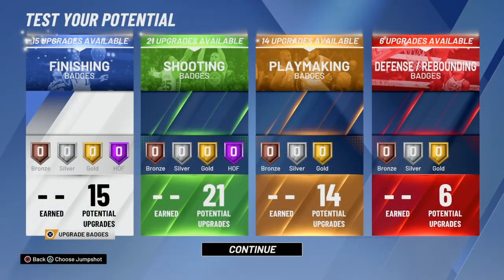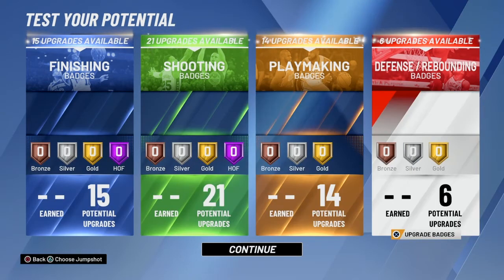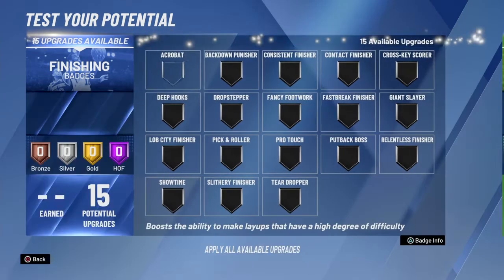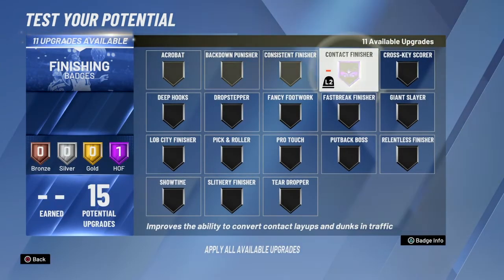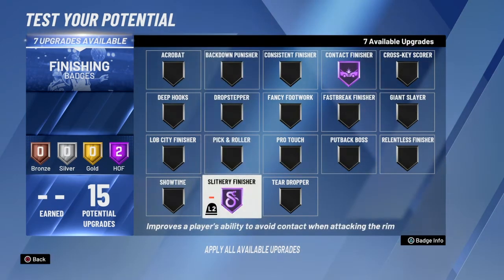As you can see, you have a very balanced badge spread on this build: 15 finishing, 21 shooting, 14 playmaking, and 6 defensive and rebounding. For your finishing badges, obviously max out Contact Finisher to Hall of Fame, Hall of Fame Slithery Finisher, and Hall of Fame Fancy Footwork.